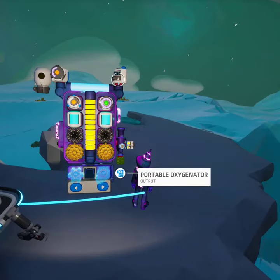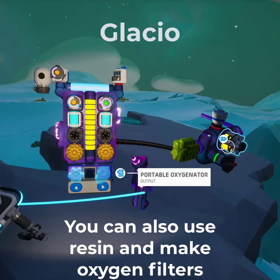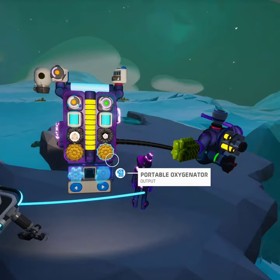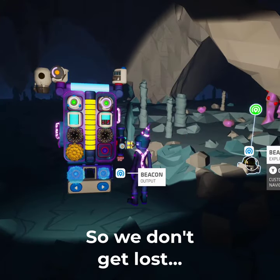Hey everyone, Game Explorer Official here. Let's get some quick research bites. So what we're going to do is pair a portable oxygenator with a mini RTG, the QTRTG. Let's drop a beacon down here in the cave.